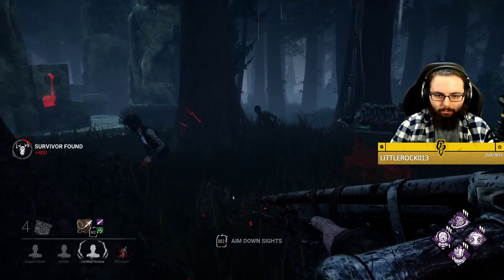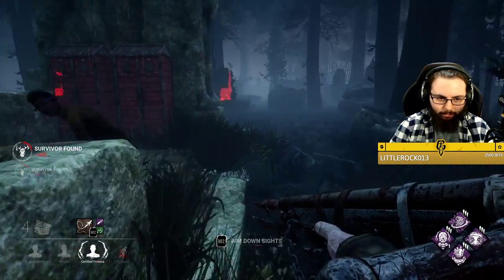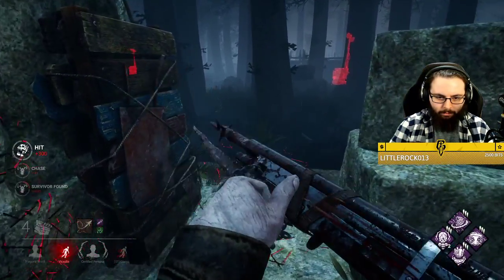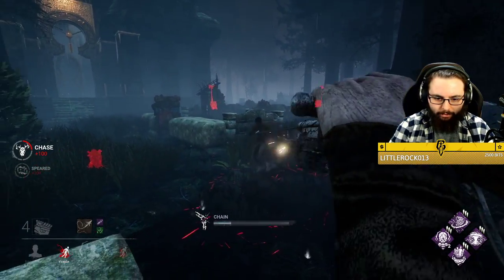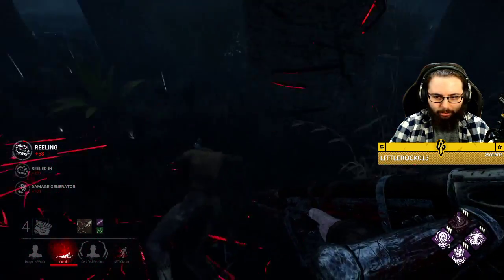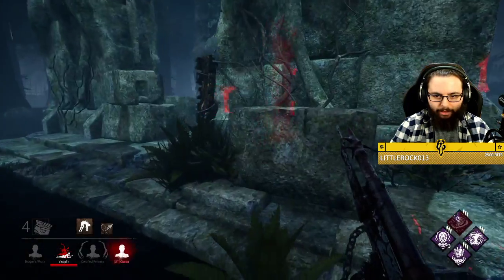We're going to pressure this gen. I want to go for the non-obsession first if possible. We can get up within 32 meters — they get a hit on this gen, you see the damage generator. We're good. Let's pay attention to the flashlight; I forget who has it, so we're going to have to put our face into the tree here.